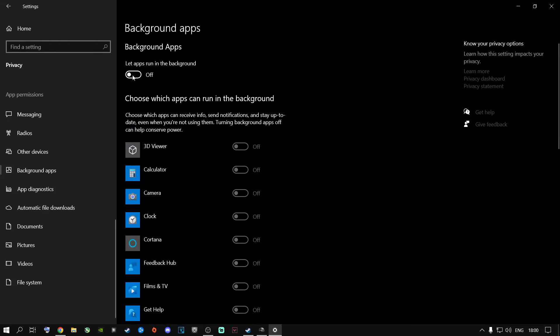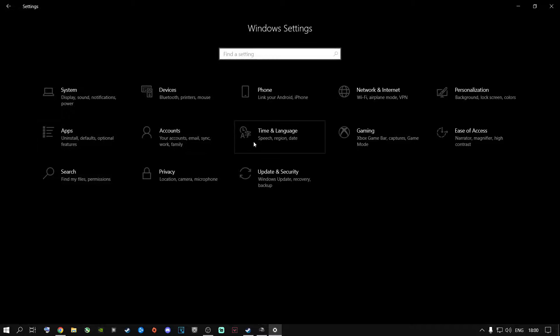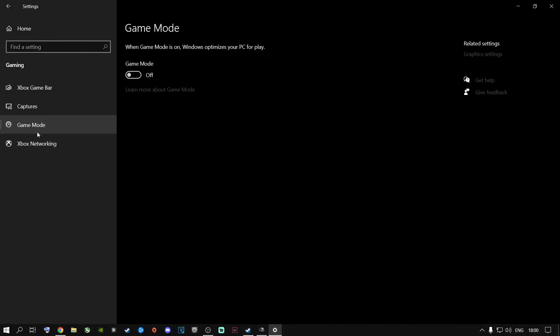All of these things are now off and not running in the background while you are playing your games. You do not have to come back in here — it won't turn itself on. Just keep it off and leave it off. Once you're done with that, go to the home page and then go to Gaming and go to Gaming Mode.